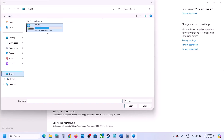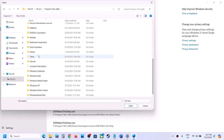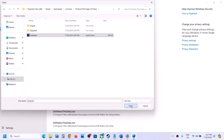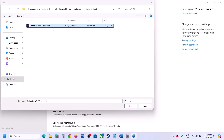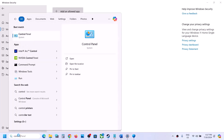Click Add an Allowed App, Browse All Apps, then go to the game installation folder. If installed on C drive, open C drive, Program Files (x86), Steam folder, SteamApps, Common, then the game folder. Select the game EXE file and click Open. Then add the EXE from the Salt Meter, Binaries, Win64 folder as well.